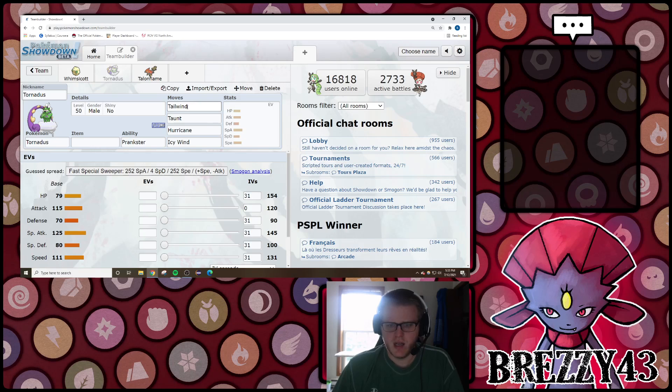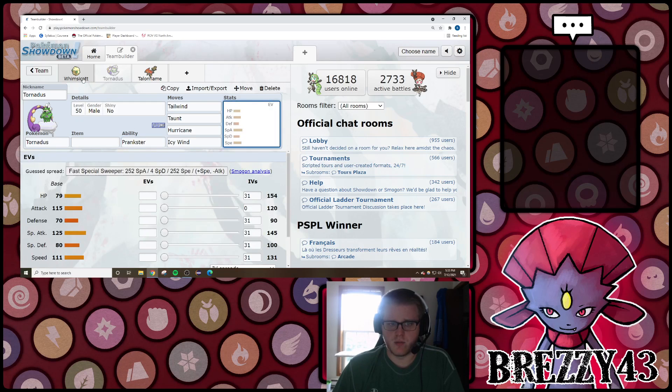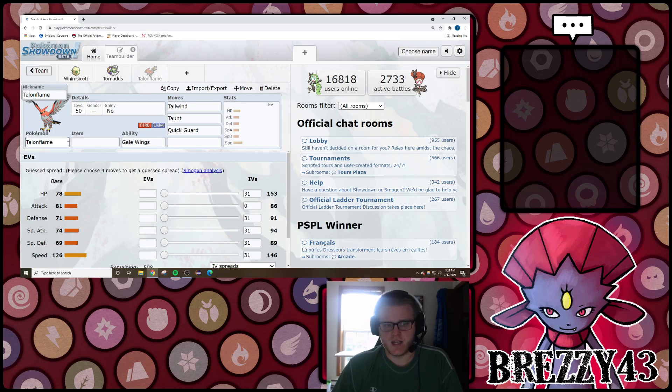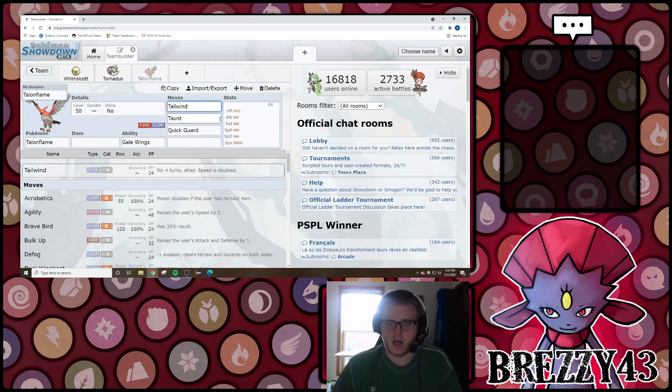Similarly, Tornadus has Tailwind and Prankster, just with different typing and stats than Whimsicott. The other Pokemon I wanted to touch on is Talonflame. Even though Talonflame doesn't have the ability Prankster, it does get Gale Wings, which if this Pokemon is at full HP, its Flying-type moves have their priority increased by one. So offensive Flying moves like Hurricane or Brave Bird on Talonflame in conjunction with Tailwind - as long as you're at full HP - will allow you to move first because of your ability. So that's what people refer to as the Prankster setters.